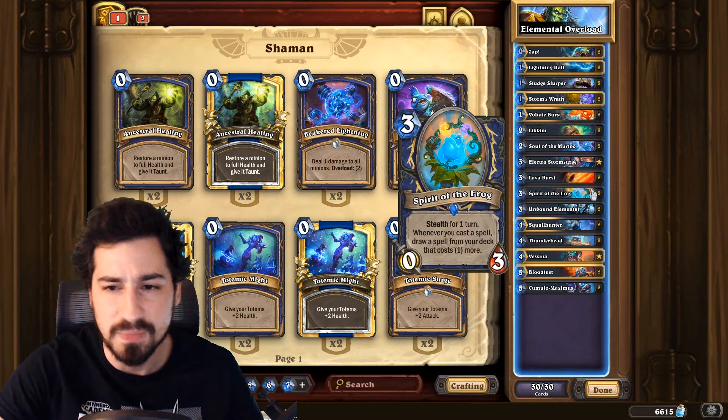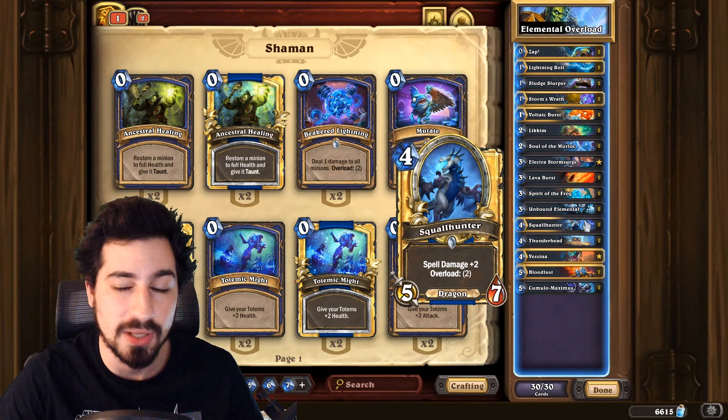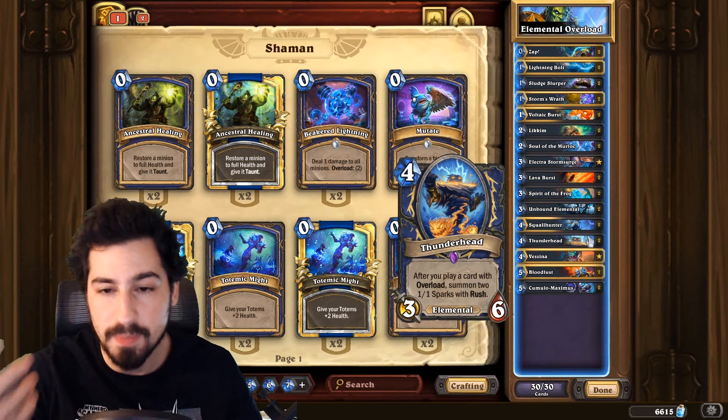Unbound Elemental grows every time we play an overload card, and there's a ton of overloads. The Squall Hunter — this is one of the new cards, it's a four mana 5/7 dragon so it's huge stats. The reason I like it so much is first of all it has overload, which synergizes with the overload stuff, but it also has plus two plus two spell damage which is really big. All of a sudden our Lightning Bolts deal five, our Zaps do four, our Lava Bursts are doing seven. This guy put in a lot of work and was quite exciting.